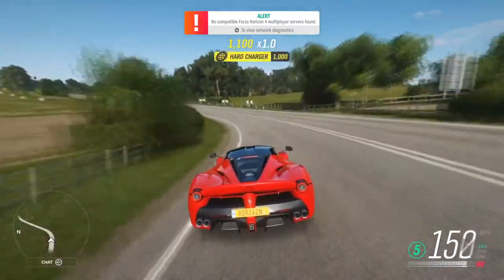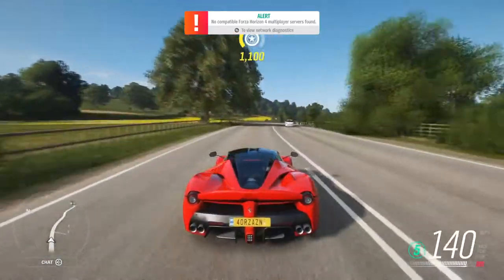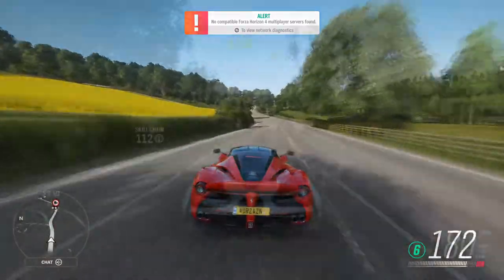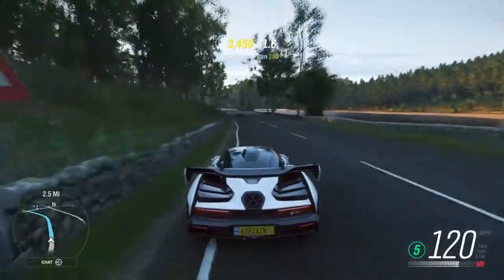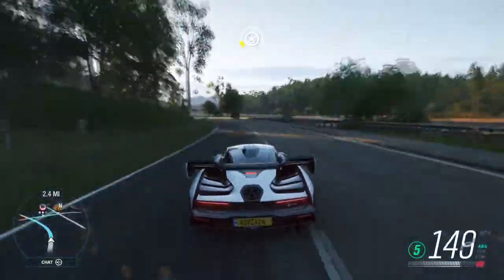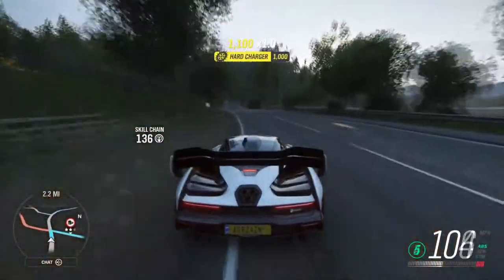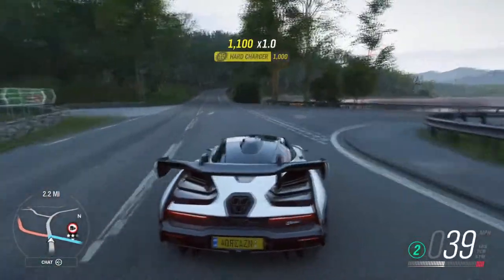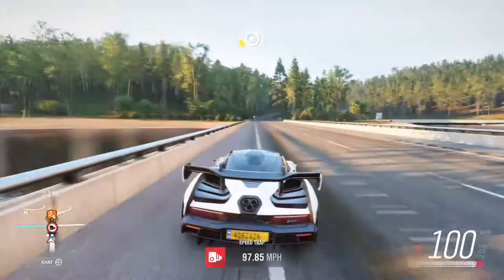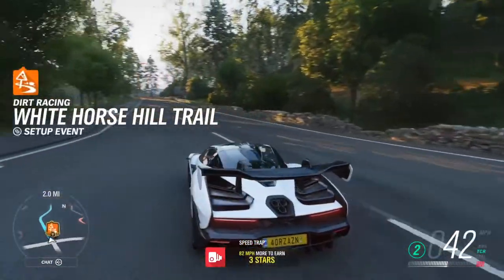If I run Forza Horizon 4 on medium-low settings, easy 60fps rock solid. If I run the Crew 2 on very low to minimum settings, it is still a jaggedy 60fps — it doesn't even hit a 60fps target. And when cranking it up all the way to Ultra, I can hold a 30fps on the Crew 2. But Ultra on Forza Horizon 4, I can still hold a 30fps just fine, and it looks incomprehensibly better. So overall, Forza Horizon 4 wins in not only sheer appearance, but also, more importantly, performance in a racing game.